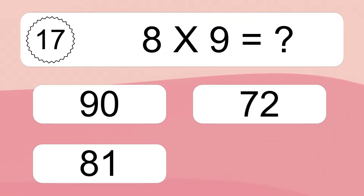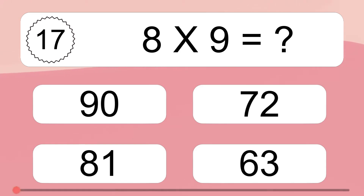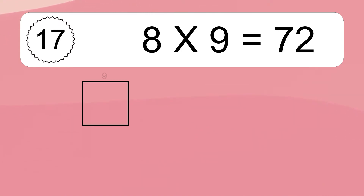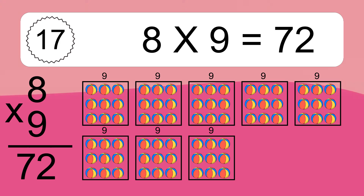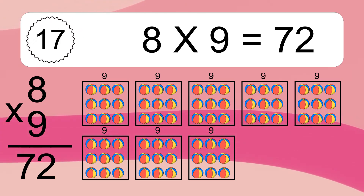8 times 9 equals what? 8 times 9 equals 72. We have 8 boxes and each box has 9 colorful balls inside. If you count all the balls in all the boxes together, you will have 8 times 9 balls. This equals 72 balls.